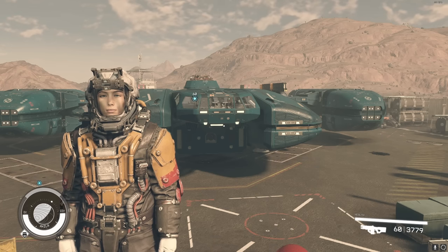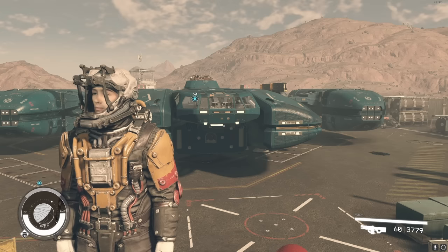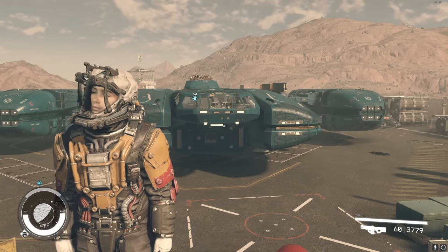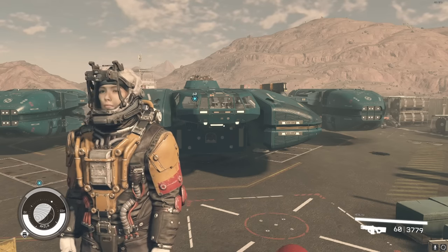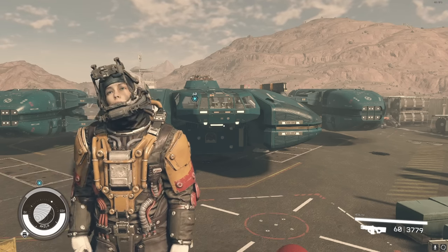I'm going to show you the best Class A ship in Starfield. With this ship design, we'll be able to abuse and exploit to win any ship battle with just basic Class A ship parts. Let's build the ship together, and then we'll talk about how to use it in order to exploit the game and win any ship fight for free.